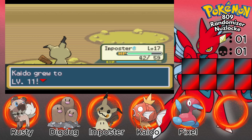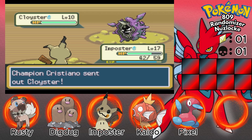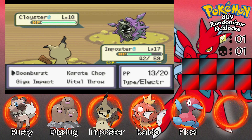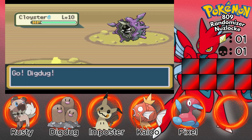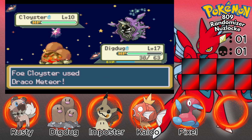Okay, leveled up to 11. Cloyster with Boom Burst — never mind, it doesn't affect... Excuse me, hold on. If you're immune to electric, correct me if I'm wrong, this next attack should be super effective. Oh my gosh.